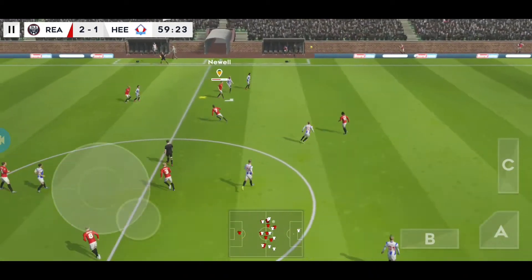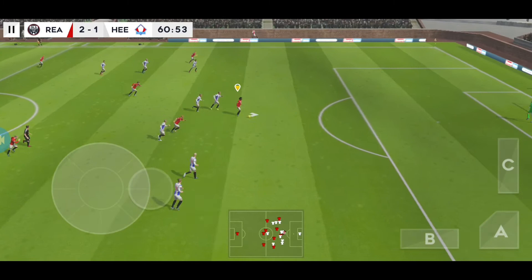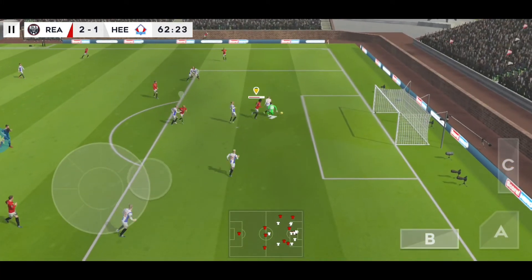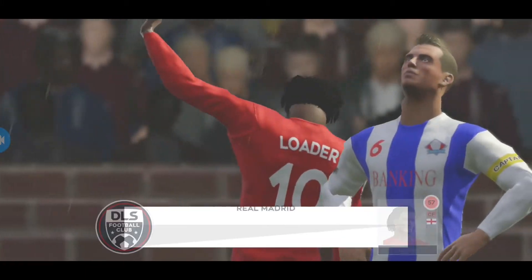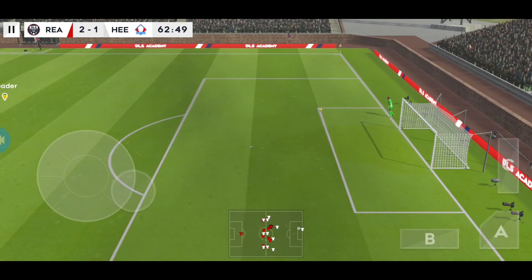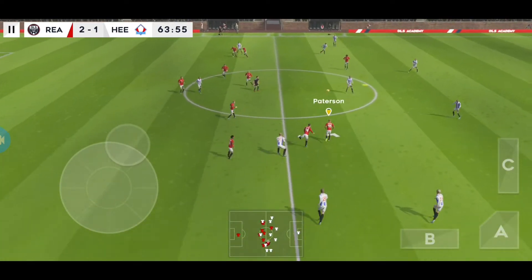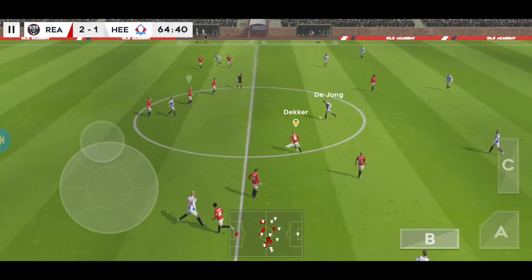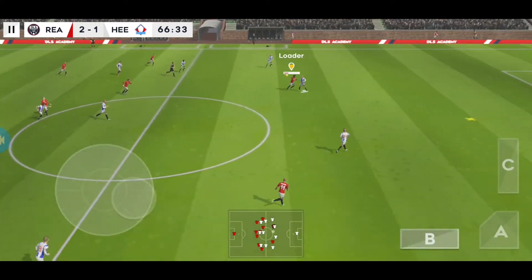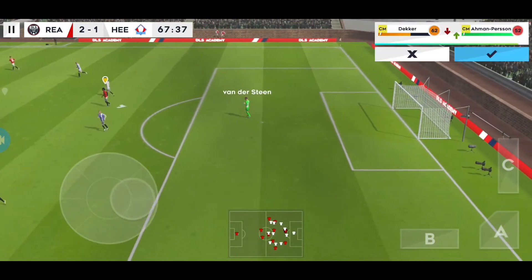The keeper hits the goal kick long. They're appealing, but he's onside. Here's the shot — and he hits it. Oh, easy decision here, it's a goal kick. Well, let's take another look at that. Launched upfield by the keeper. Oh, well intercepted. Great skill from this player. Oh, well timed. Easy for the goalkeeper there.